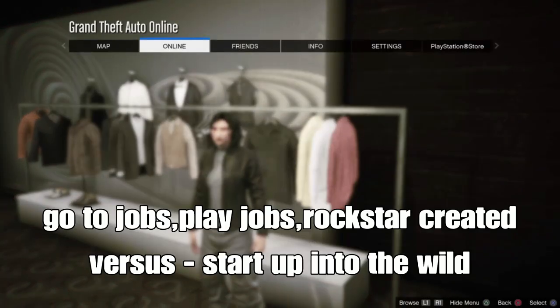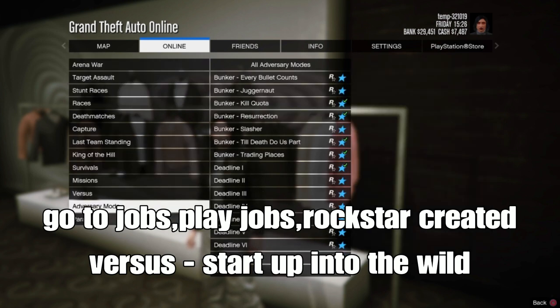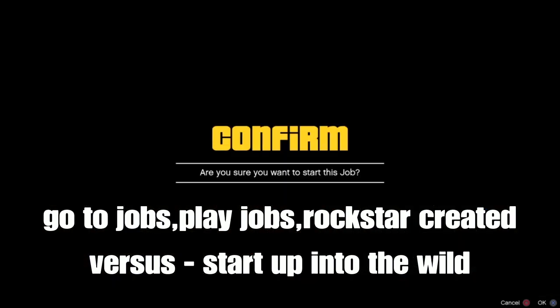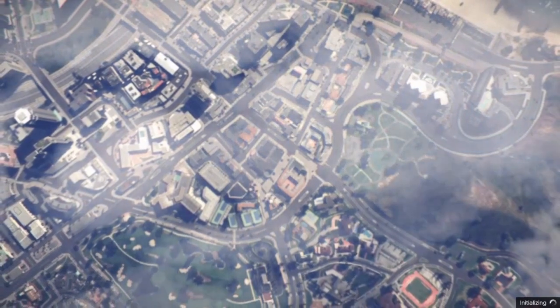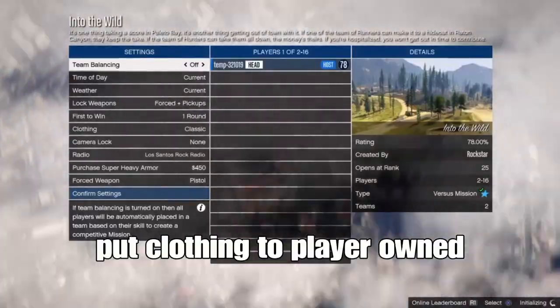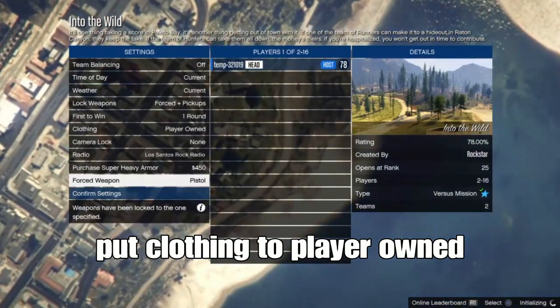Pause the menu, go to jobs, play jobs, then go to Rockstar created jobs and go down to diverse jobs and start up 'Into the Wild.' This job is still available right now, so use it to make outfits. Once you put the coin to play, confirm settings and invite a friend or someone to join to help you.